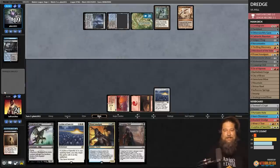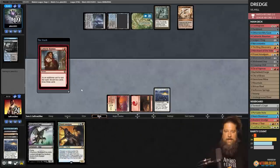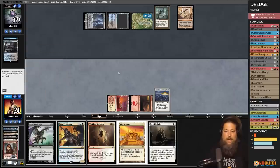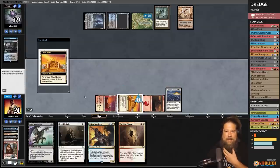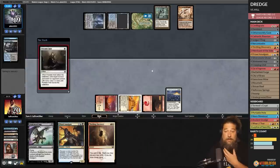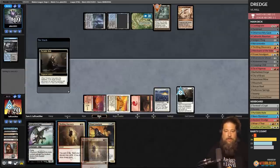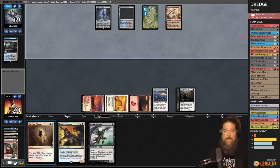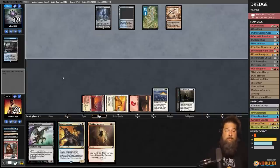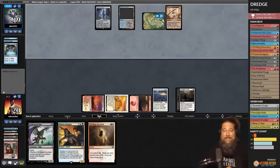Opponent plays Ensnaring Bridge — that might just win them the game. We draw Cathartic Reunion and plan to discard but not Dredge because there's still graveyard hate. We find a land and Portable Hole, but the problem is the Ensnaring Bridge — we didn't bring in anything that can blow up a three-mana artifact. We need to get rid of the Soul Guide Lantern with Portable Hole, see if they sack it, then next turn Thrilling Discovery to discard Stinkweed and Prized Amalgam and hope we put creatures into play and get damage in before our opponent empties their hand. Once they're empty-handed with Ensnaring Bridge, we just scoop.